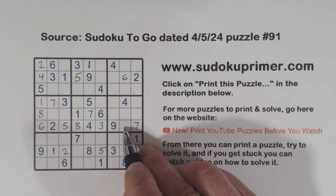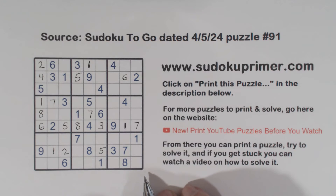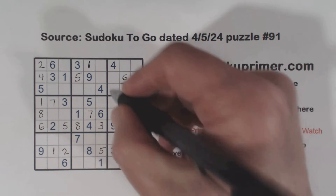Now we're only missing one number here and that's a one. And then we've got a one, one, one — so that's a one right there.